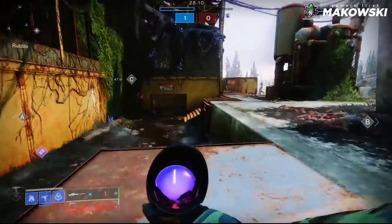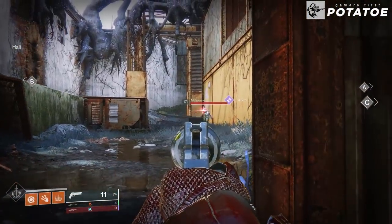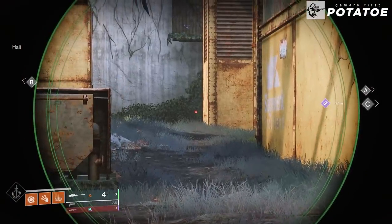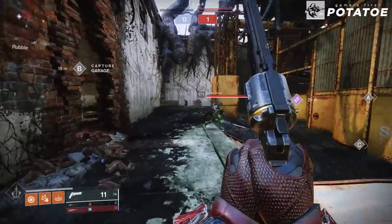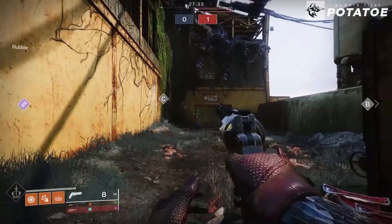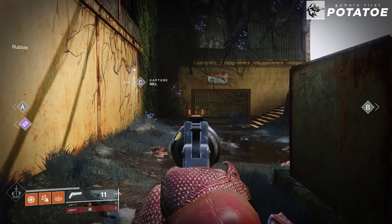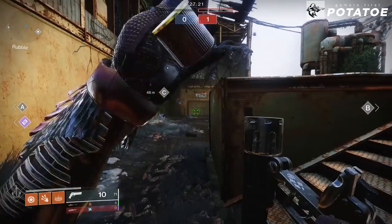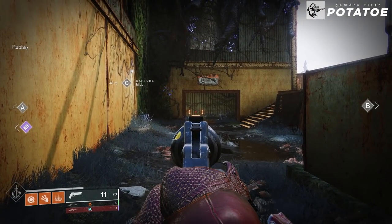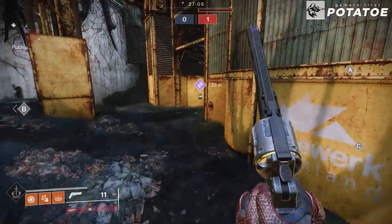In other games like Counter-Strike or Valorant, this is called crosshair placement. The key is learning how your opponents play, what angles you're peeking, and accounting for your reaction time. You don't want your crosshair too close to the wall because you won't react fast enough. If the crosshair is too tight to the wall and someone slides out, you'll miss — but holding it further off the angle gives you time to hit that shot.